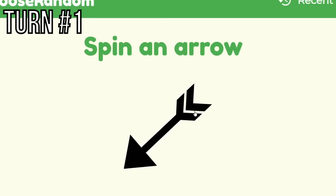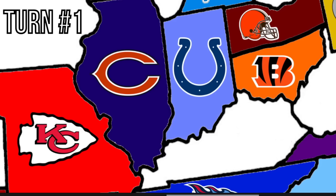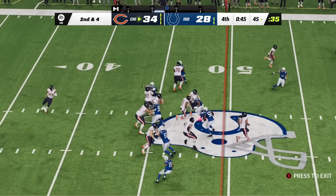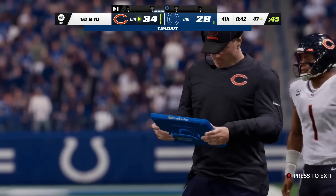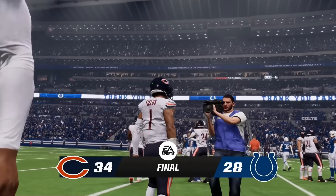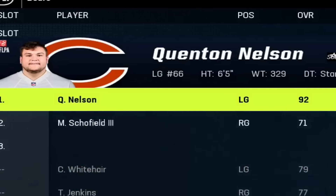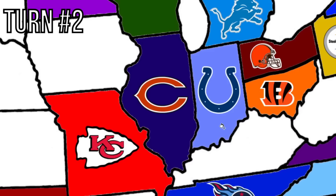We continue and get the Chicago Bears. Will they be the first team to play a game? Their arrow is going to face towards the East Coast and run into Indianapolis. Our first game will be the Chicago Bears visiting the Indianapolis Colts. All the Bears need is one first down — they got it. Bears win 34 to 28. Justin Fields gets it done and the Indianapolis Colts are our first team out. Quentin Nelson is already getting shipped around.